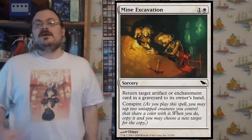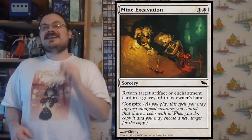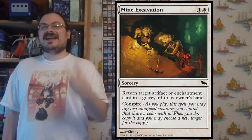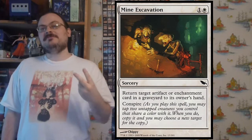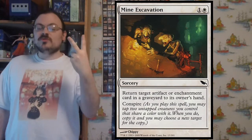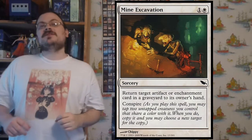Three keywords were introduced here. First is conspire. When you would play a spell with conspire, you were allowed to tap two creatures that shared a color with the spell you were casting, and then you copied it. Simple as that. If you're casting a red spell, you tap two red creatures and you can copy your red spell, choosing different targets for each copy.